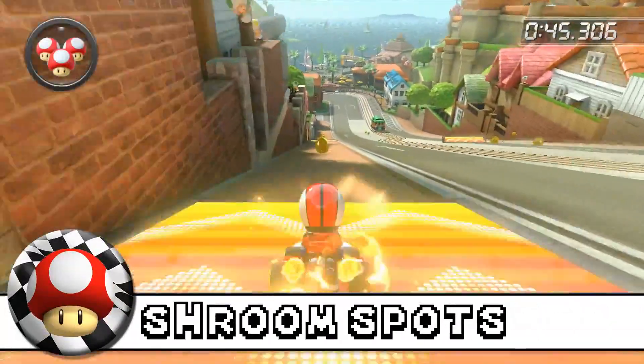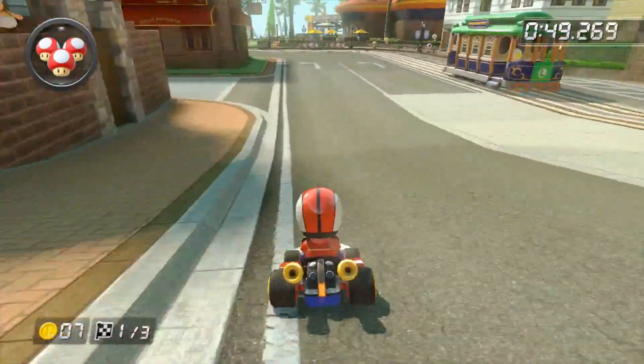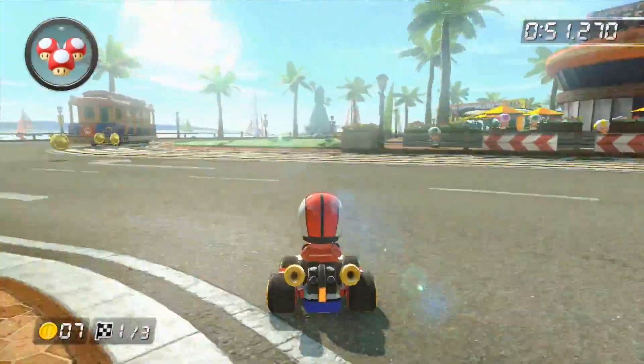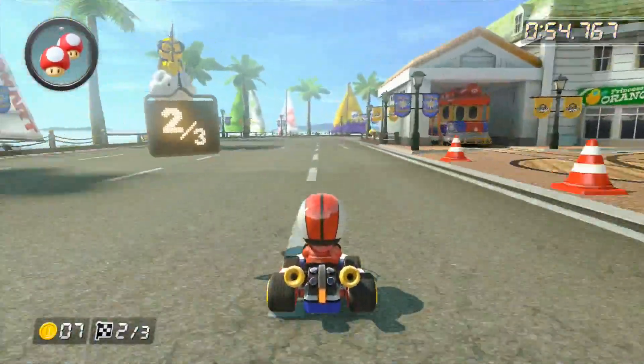Number one, mushroom spots. The only 100% efficient mushroom spot on this track can be found right before the finish line. So use it right here as you build up a drift and release it once the mushroom boost is over.